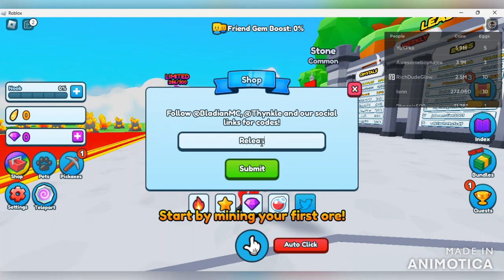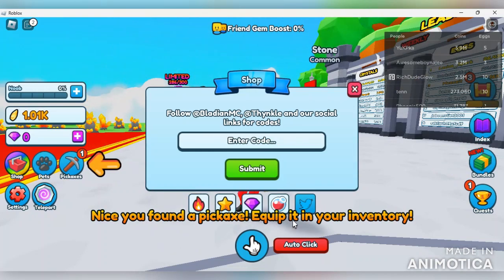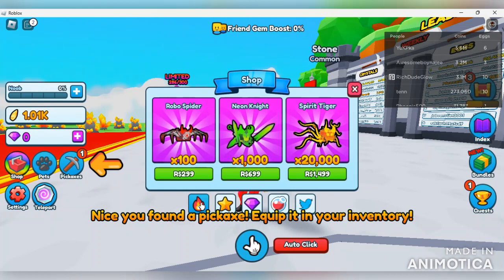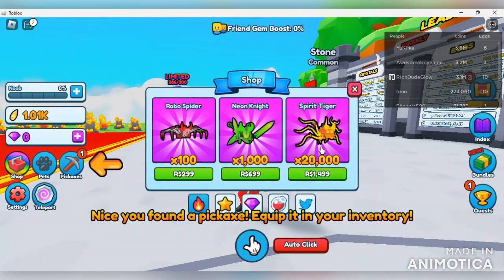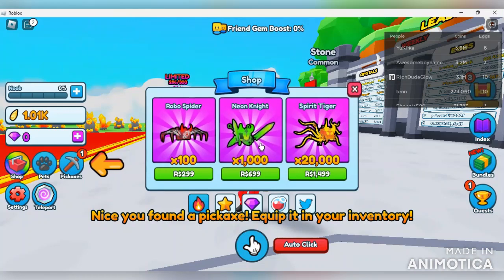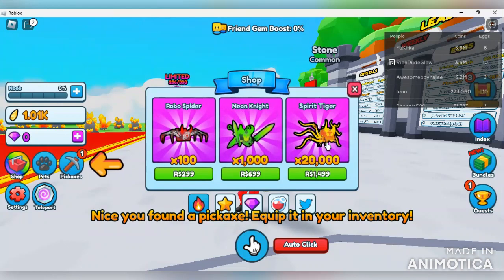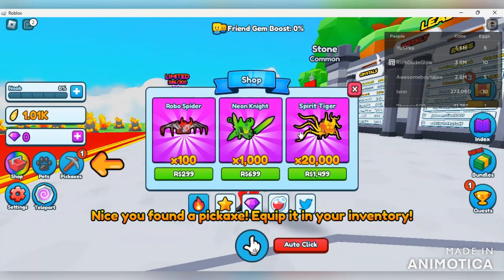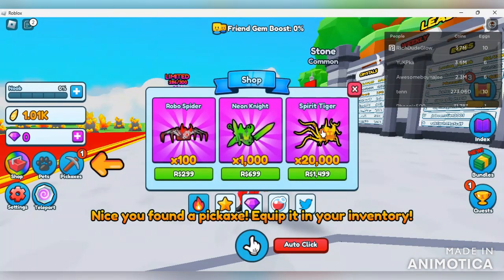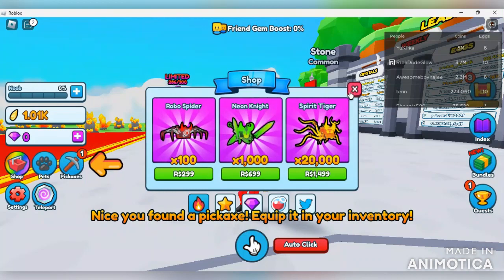Of course you can put your codes here, so we're going to go ahead and put in 'release' to give us that 1000 gems to start off the game. They give you a pickaxe as well, which is interesting. There's also exclusive pets - we got a robo spider, a neon knight, and a spirit tiger. I like all of them but I especially love the spirit tiger - it's just more appealing than the robo spider itself.